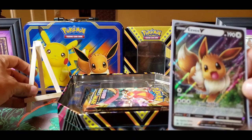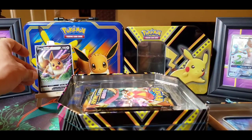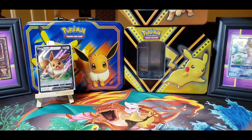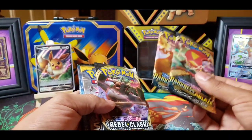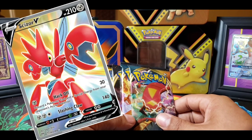Eevee, let's put you on the stand. We'll cover up Pikachu there. Boom — Eevee! Eeveelicious. This tin comes with two Darkness Ablaze. In the last video, the Pikachu one, I got a full art Scizor V card — it was so pretty looking, so dope.